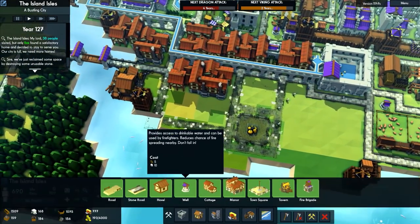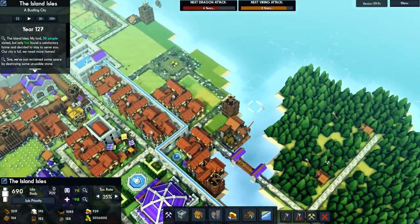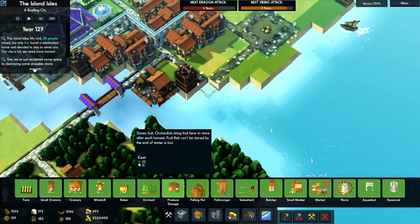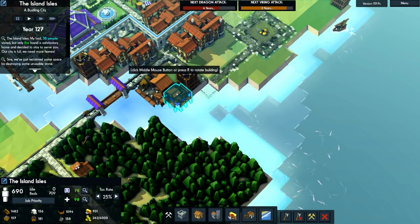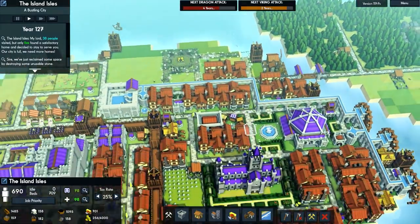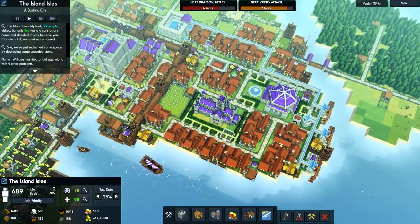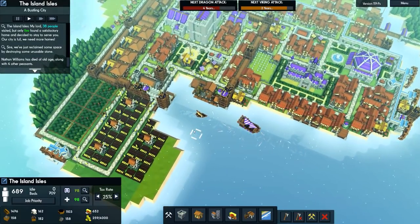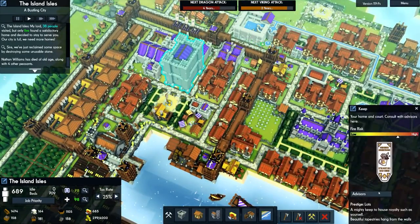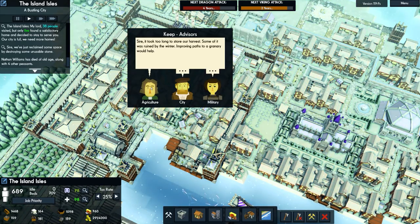A market in the center there - we'll randomly rotate it and crack on with that. There's also some fish over here so we might want to get another fishing hut in. We could place one in that corner. There are odd little spaces here and there - not really going to stress over the exact placement too much. We have people dying from old age, one was 125 or 126. Let's see what the advisors say.